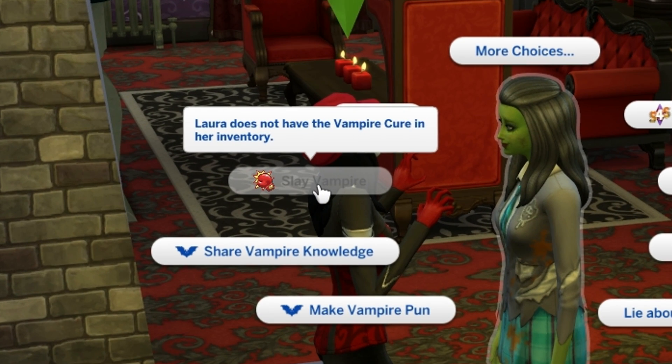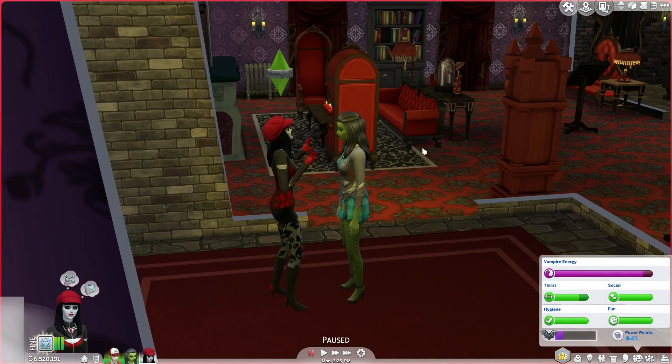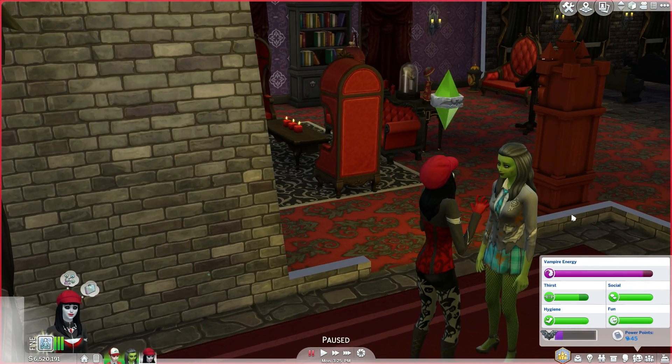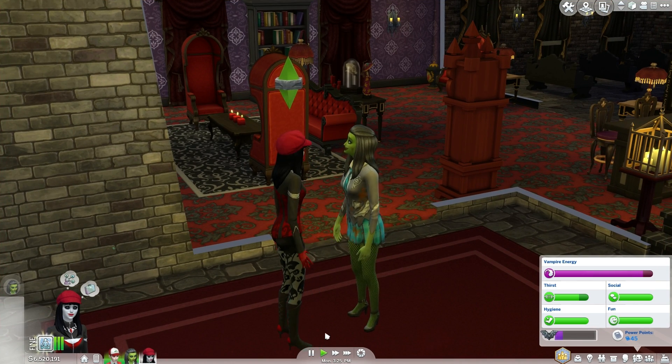Oh, I've never even seen this before — you can slay a vampire. Has anyone noticed I'm gay yet? Is that a secret? Let's do another quick little spell — let's cause Frankly to hallucinate.